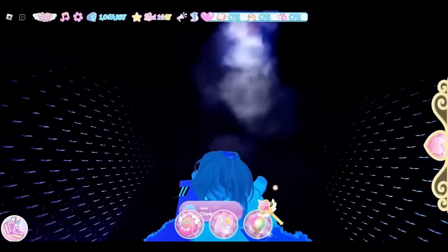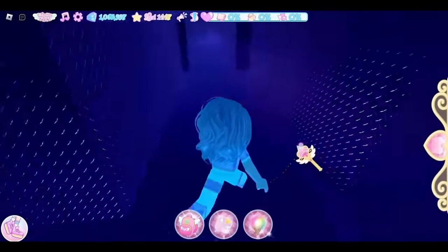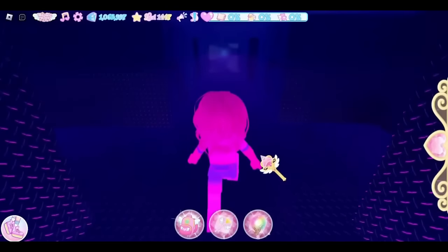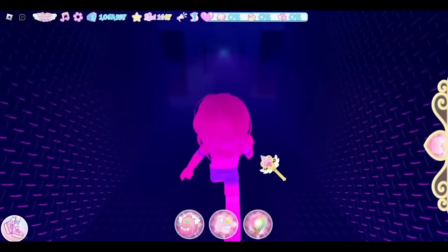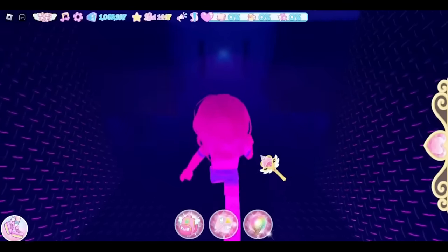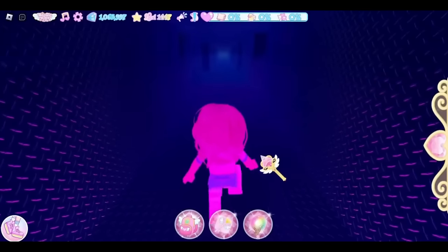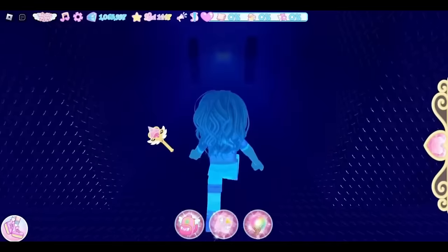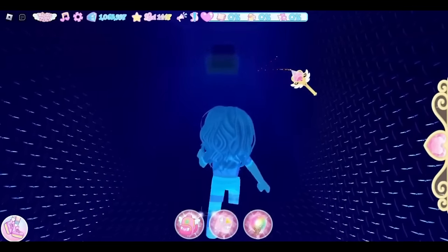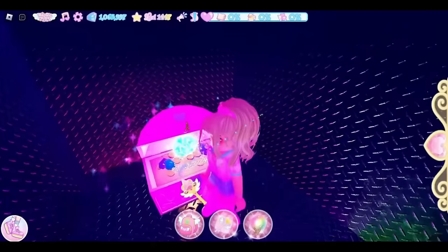Now we're going to get the rainy day classroom chest. Go straight, take a left, then a right, then another right, and go down this really long hallway. There is a chest we'll be getting on our way to the rainy day classroom because that chest is right next to it. Just keep going down this hallway — you see this wall right here, we can go through it. Go through this wall and you will see a chest, which is 900 diamonds.